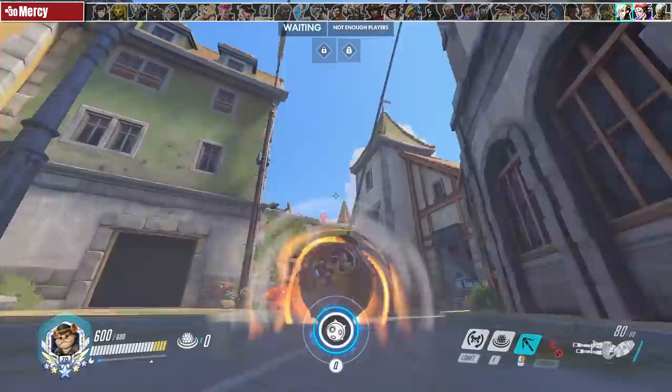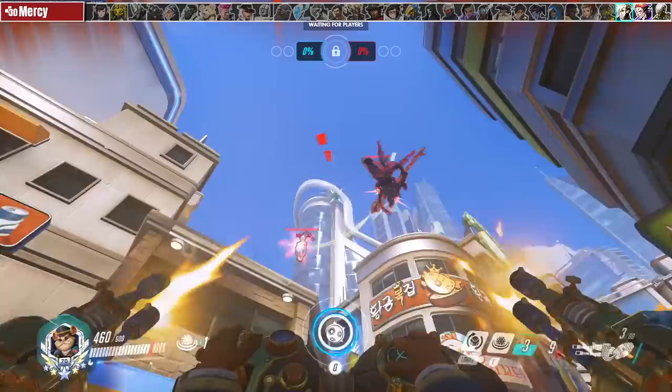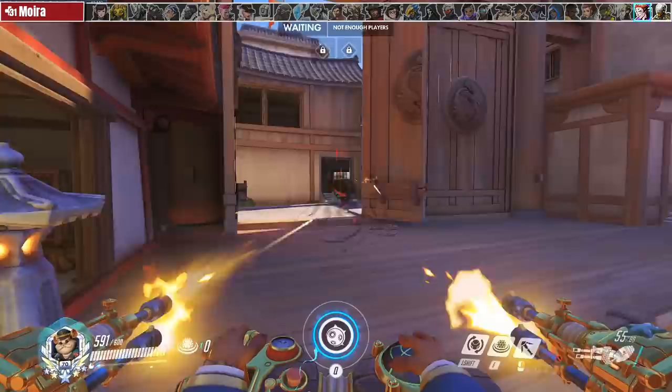If Mercy is pocketing someone, you should be shooting the pocket — it's very easy to pepper Mercy down so look for those opportunities. If she's pocketing the hitscan you can bait her by shooting the hitscan and then when she flies over you secure the kill on her instead. You're also one of the best heroes for cancelling reses — play far enough to where she doesn't suspect you're camping a res but still close enough to cancel it with a boop. Don't go for the piledriver though because it won't knock her high enough to be out of range.